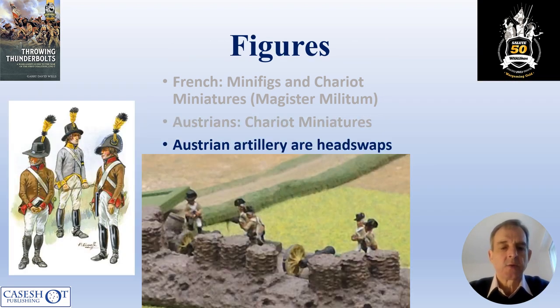For the Austrian artillery I had to do some head swaps. They are Chariot Miniatures, but as supplied the figures come with the later bicorn-type headgear, which is controversial but the sources I've seen suggest that at this time Austrian artillery wore early forms of the Korserhut, as seen later with the Jaegers. To get them close to right, I did head swaps with some Austrian Jaegers, which turned out to be easier than I thought as they're just glued on having filed flat the neck pieces. I wouldn't like to drop them, but they worked well enough.